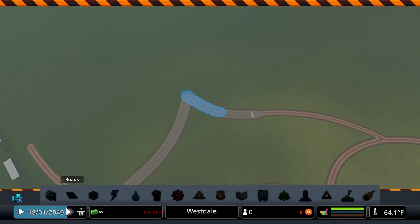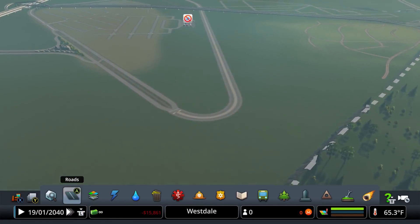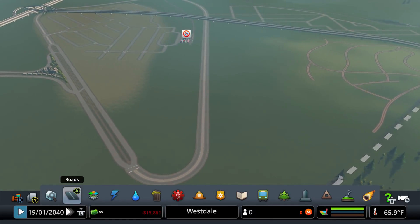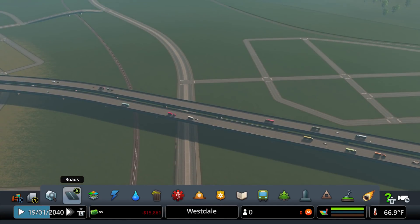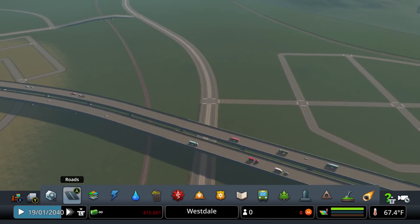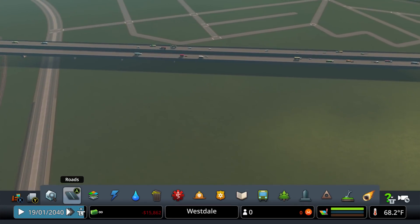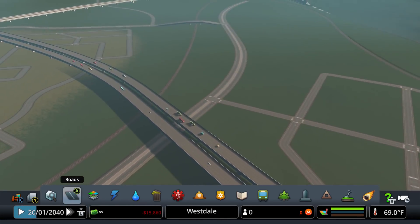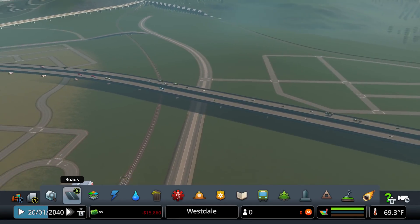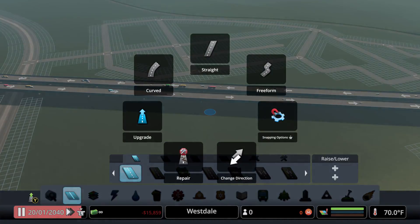Now we do have to work on the cargo train station over here. I'm not sure if you guys noticed, but I adjusted this road a little bit — I kind of moved it more to the left just so I don't have to mess with the highway itself while bringing a road through there. So now we're going to put a cargo train terminal right about in this area. We'll figure out the connection. Let's first go ahead and put in a road.